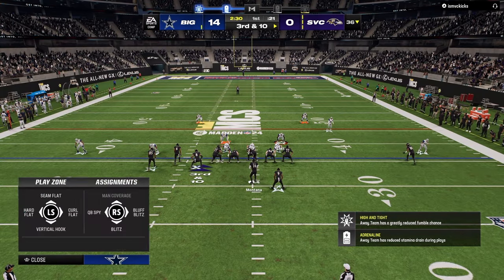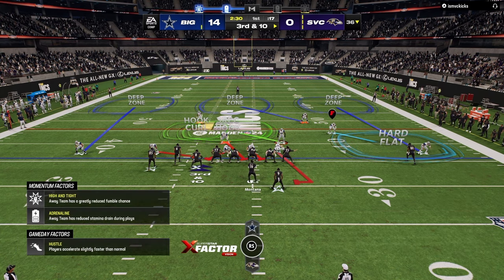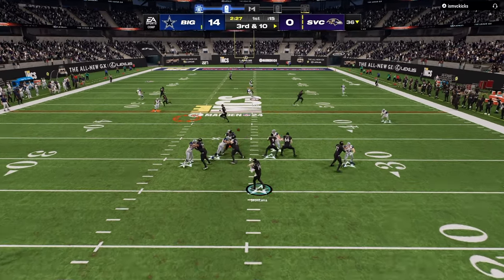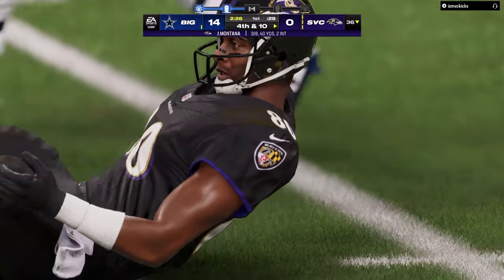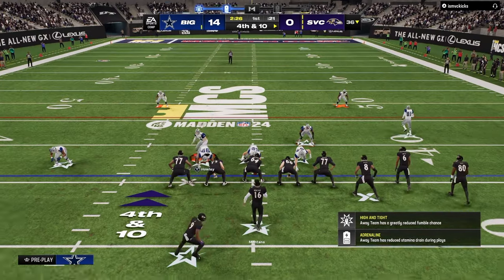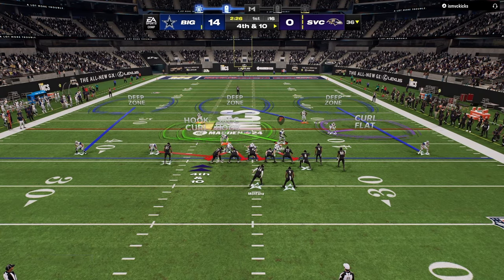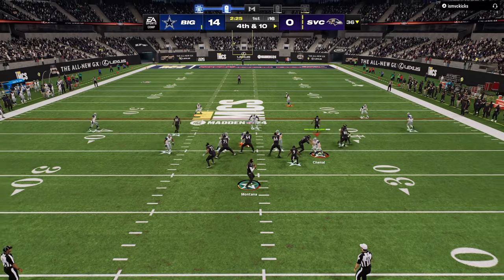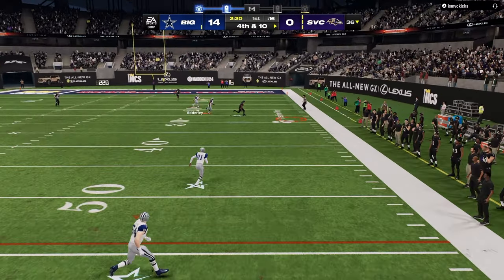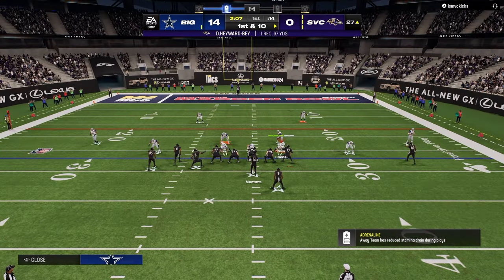As you'll see throughout this game, my main defensive look is pressing the defense, then backing off the slot corner on the right. From that look I'll either send three, send four, send five, or every now and then send a DB fire two from the same basic look. The main thing changing behind it is how I'm adapting the coverage based on where my opponent is trying to attack.